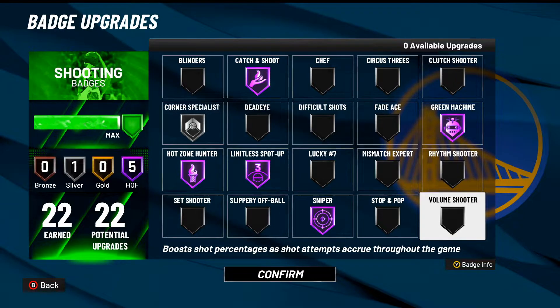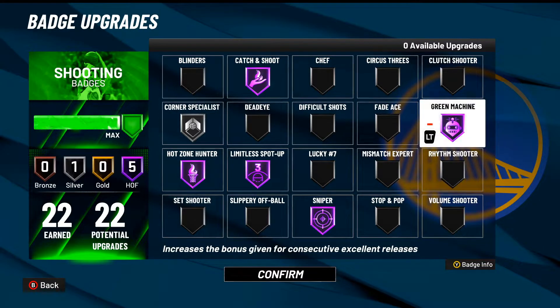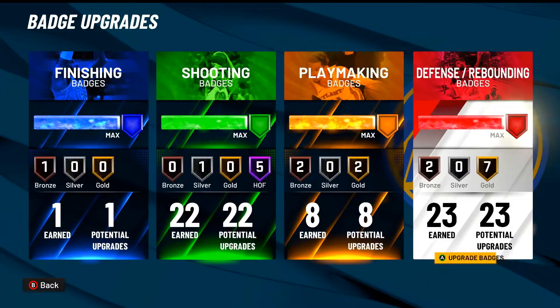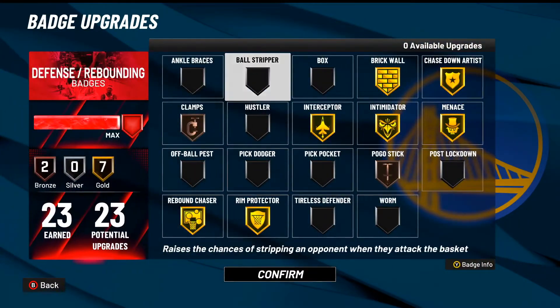An honorable mention is Volume Shooter, but I don't use it because I'm a spot-up build. This badge is only good if you're consistently shooting — I'd use it on a guard but not a spot-up big because you're not guaranteed to touch the ball every play. Another cool badge is Clutch Shooter, which activates after 12 to 15 points have been scored — you get a permanent boost after either team hits 12 points, and that's overpowered.